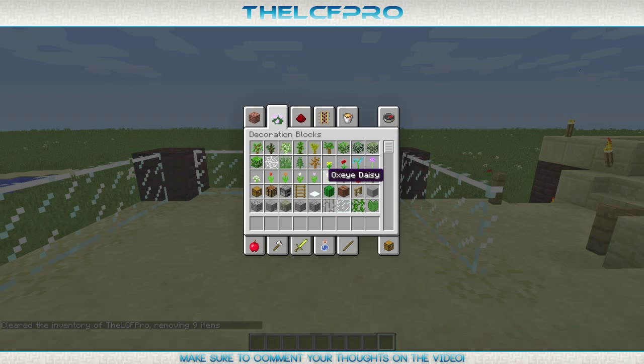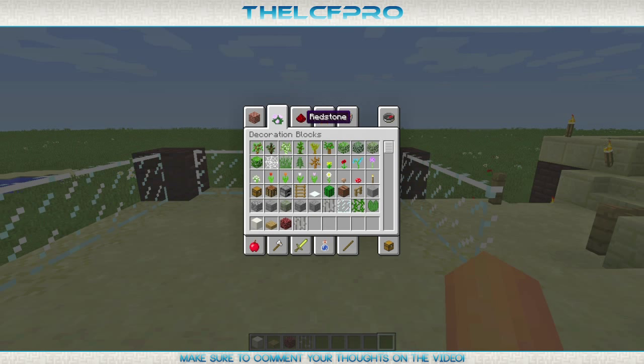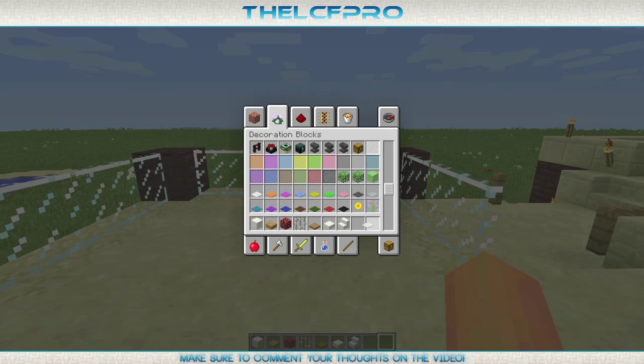I'll quickly clear my inventory because we need a lot of different blocks this time, because we're going to make the barbecue. For that we need to get some quartz blocks, normal quartz blocks, as well as some oak wood slabs, nether rack, iron bars, a few wooden trap doors, quartz slabs, quartz stairs, a bit of white wool, white wool carpets, and of course the furnaces.